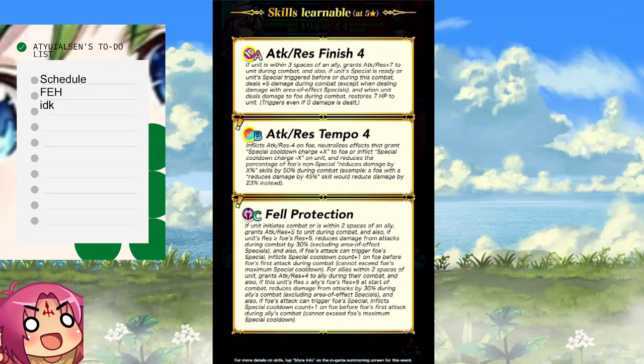For allies within two spaces of unit: grant Attack and Res +4 to ally during their combat, and if this unit's Res is greater than the ally's Res by five at start of combat, the ally gets damage reduction. So you don't have to bring a separate damage reduction unit — it's a secret stream. If she has more Res than her allies, the ally gets Attack and Res +4, damage reduction, and if the foe triggers their special, they can get the cooldown reduction. So if I have Alir with Veil, Alir doesn't need the Scowl.